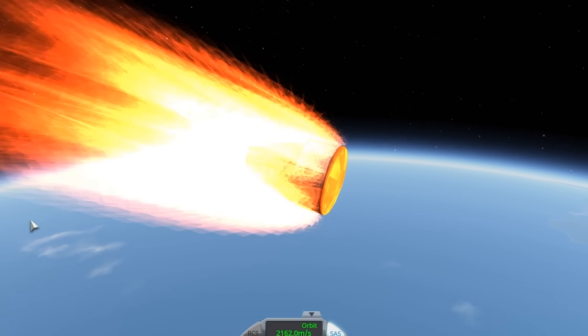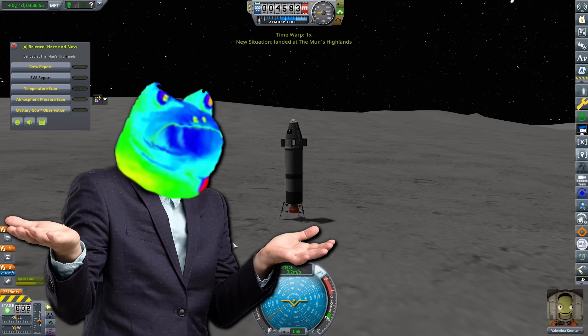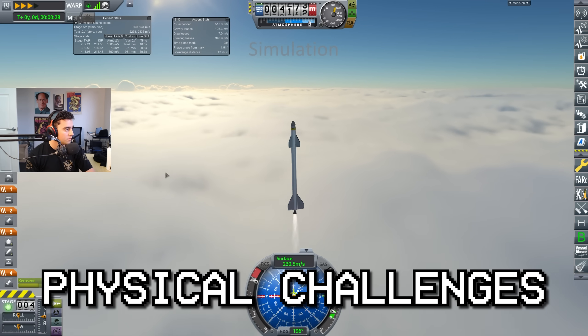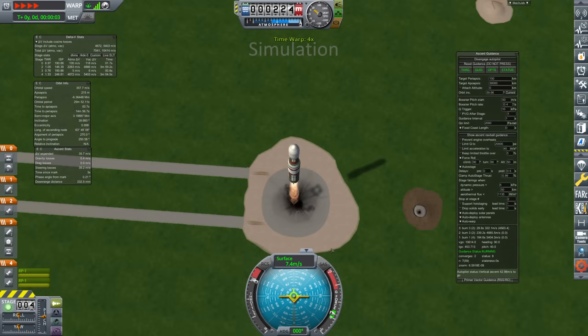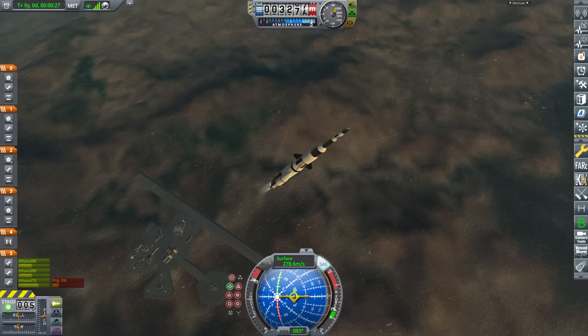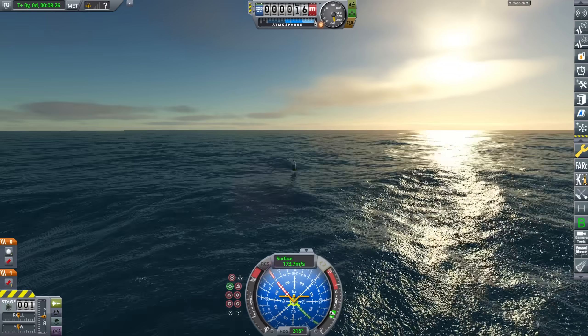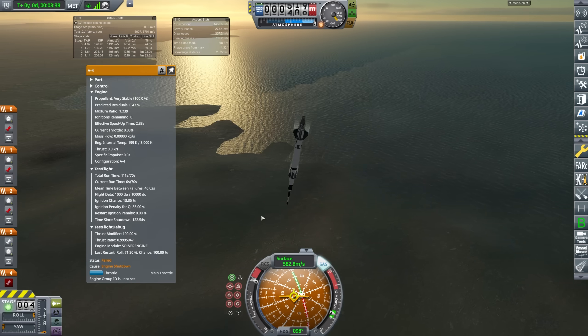That sounds like plenty of time and in normal KSP you can land on the moon in about three days. So what makes RP-1 so much harder? Well, firstly the physical challenges. Kerbin is this big, the Earth is ten times bigger. This means we need about four times the delta-V just to get into orbit. So I built a rocket and began flying into orbit, but this engine is unreliable, so it fails and we crash into the ocean. If you burn an engine for longer than it's rated for, it fails and we crash into the ocean.